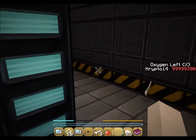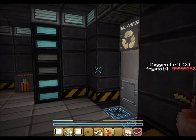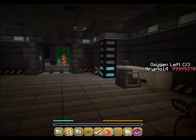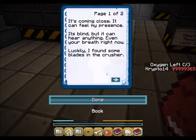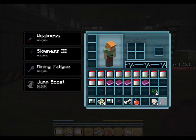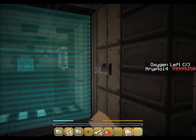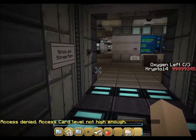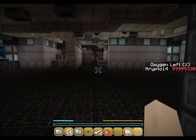Got some bones and an apple. The apple might be useful - can we eat it? No. We got more oxygen, 10%. Now that we've done that, we have to read this new book. It's coming close - it can feel my presence. It's blind, but it can hear everything. Even your breath right now. Luckily I found some blades in the crusher. I know what to do. I don't want to have the same fate as theirs. I think I'm going to head back downstairs to get to the storage room.